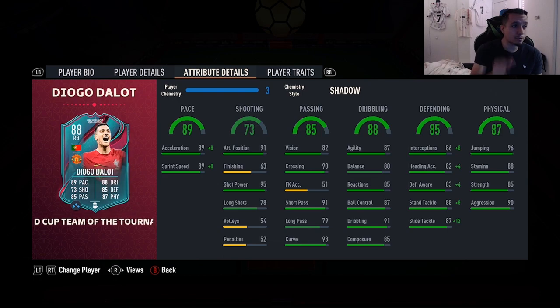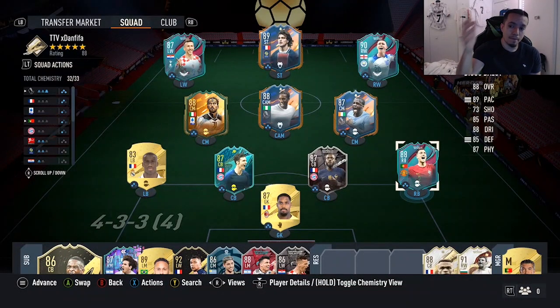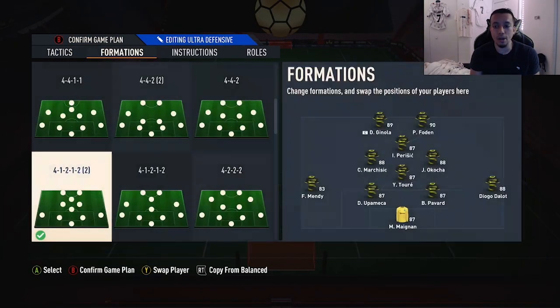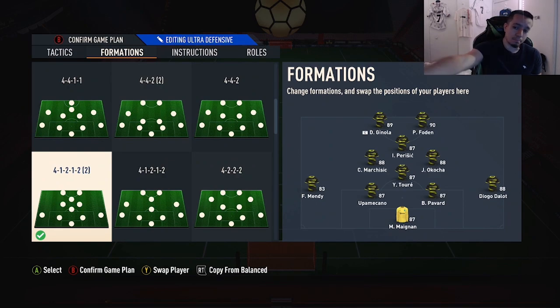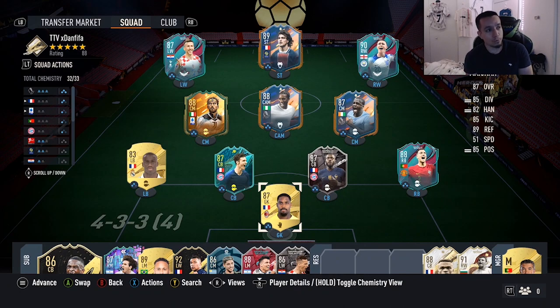Everybody was a fan of his inform card, and I want to see if there's a major difference between the inform and the Team of the Tournament, because I wasn't really a fan of the inform — I felt it was more like a gold Walker. We're gonna see the vibes in game. He's gonna be playing on a 4-1-2-1-2 narrow as a right back, right next to Pavard, and we'll play him in some Weekend League games.